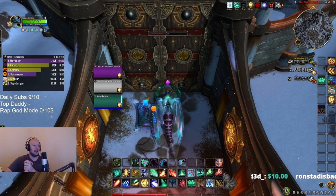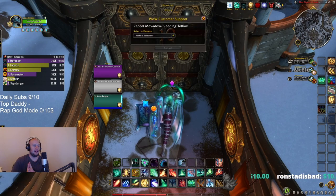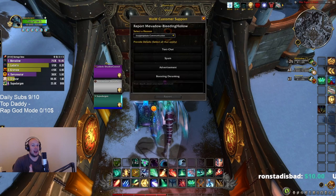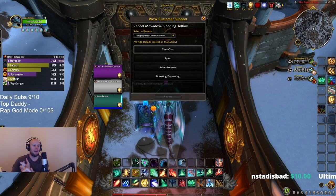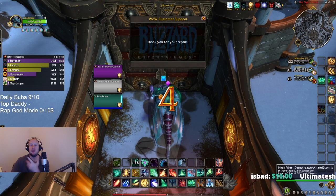Time Dilation slows down damage for you to cast spells — think of it as your first line of defense. If that's not enough, move to the next stage: Rewind, then Emerald Communion. Try to use Emerald Communion if you're CC'd and Rewind if you're not.